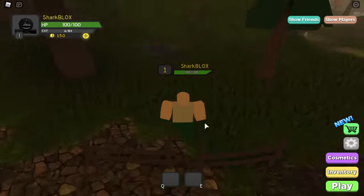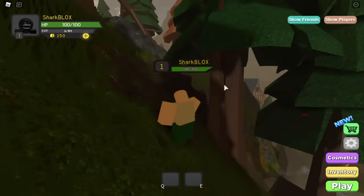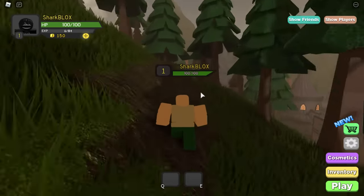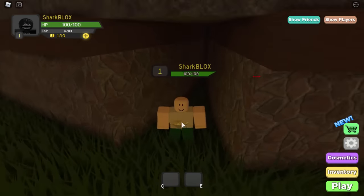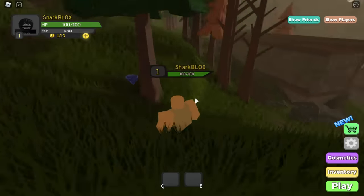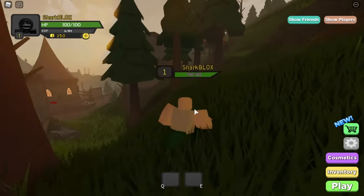Here is the red gem — just walk into it to collect it. The next one we have to get is this yellowish golden kind of gem. If you see any other colors on the way, ignore them because you want to get them in order. We're going to run all the way over to this big castle wall or shop area and find the yellow gem. Then we need to find the gem just by the trees — it's kind of a dark blue or purple color.